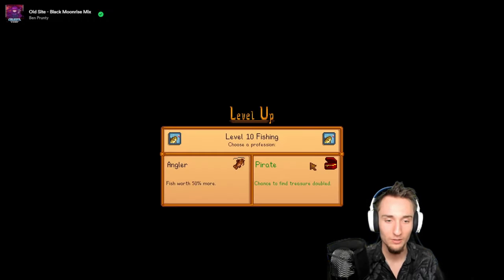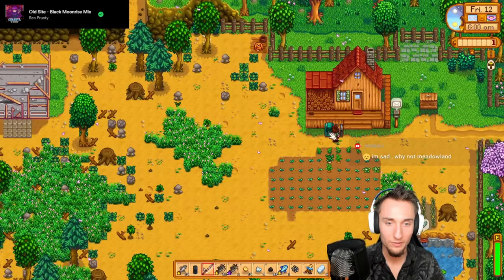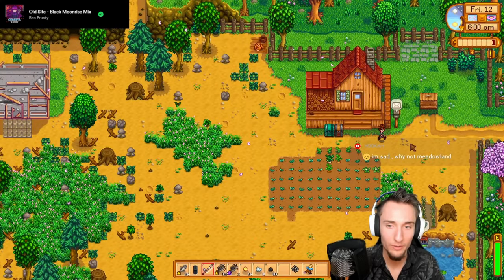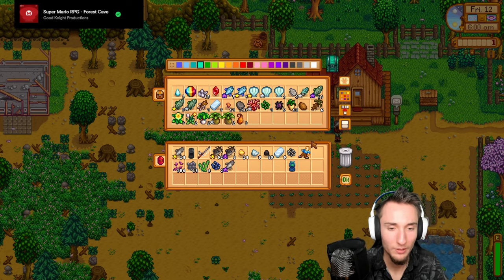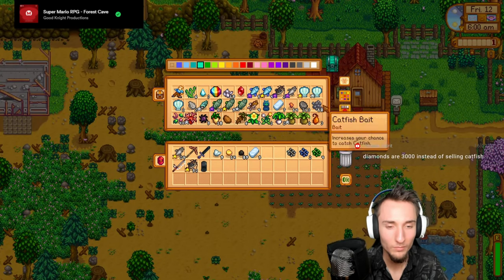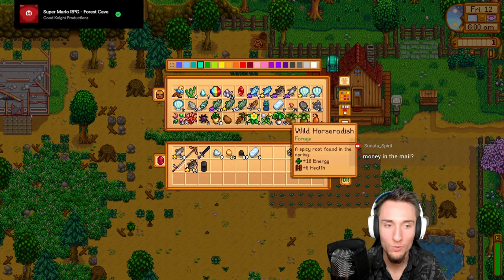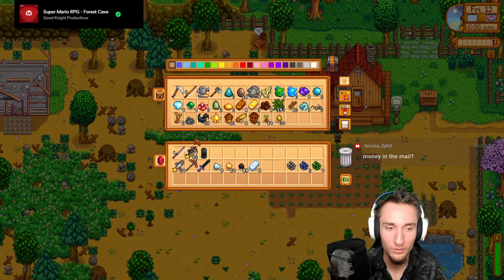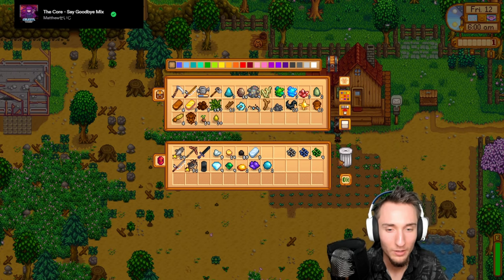54 catfish on hand! Level 10 fishing means fish are worth 50% more. That was something. Today we can sell those catfish to Willy for an absurd amount of money. I want to get the steel pickaxe but I feel like we should get it today or else we'll have to wait for the festival tomorrow. Catfish are for selling to Willy. Diamonds are 3000 gold - we have lots of diamonds and gems to sell.